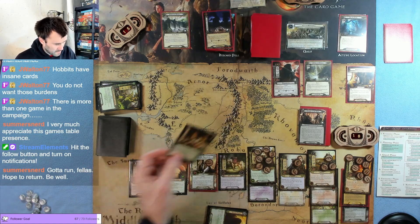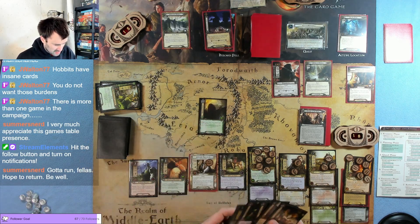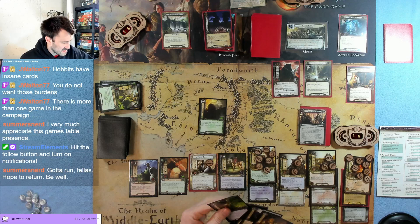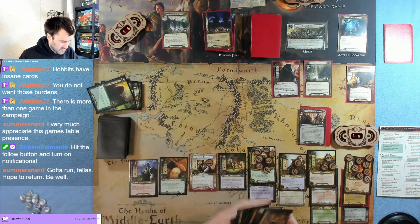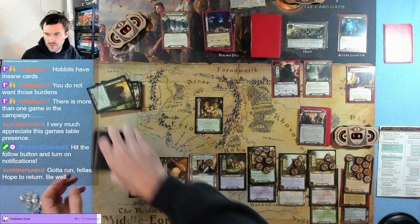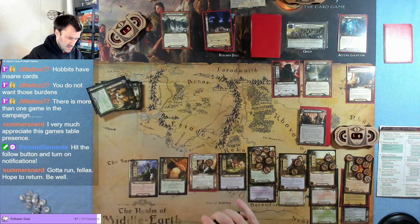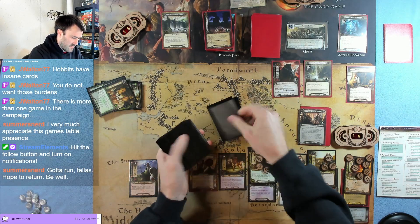Everyone readies up — Frodo takes a damage. He's at two, four, six, eight, ten, eleven, twelve, thirteen — yes, thirteen. Everyone else gets resources. Draw a card — Drinking Song! That might be good. We do the runes to draw two cards, discard one of our sneak attacks. Actually let's do Drinking Song — shuffle four cards back in and draw up to five. I really need Gandalf or something to quest hard.